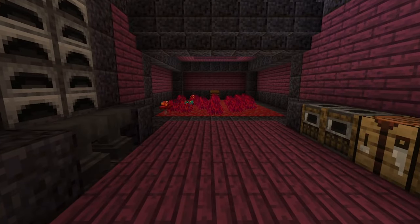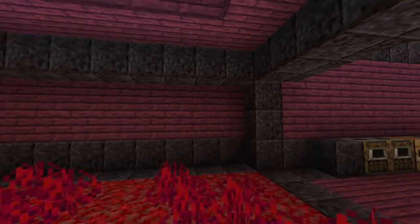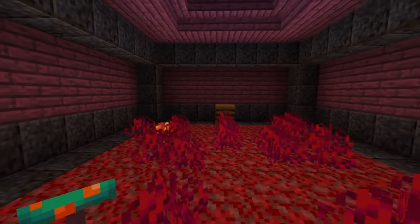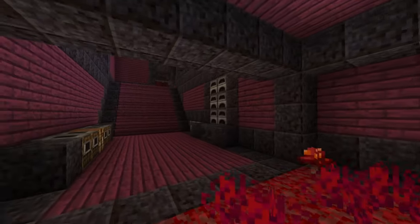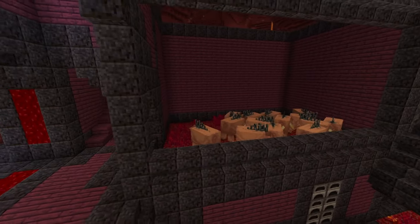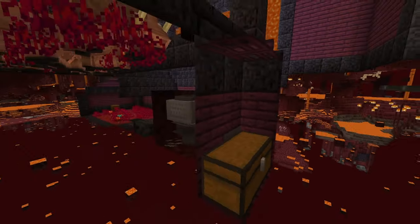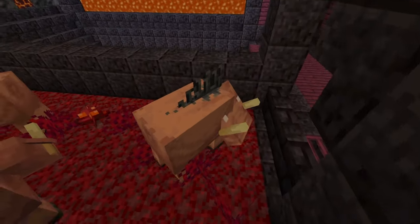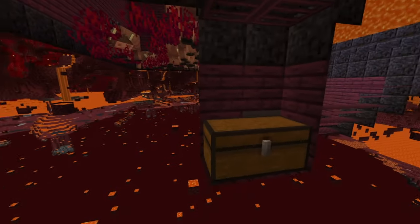They're bred with crimson fungus, so keep an area nice and clean of nylium here. Use bone meal, get rid of the little bushes, compost them, and then get more mushrooms to breed them. Then we can have ourselves a nice little hopper minecart down here to collect drops — we can kill them right here, drops go in here, and then this chest will collect them all.